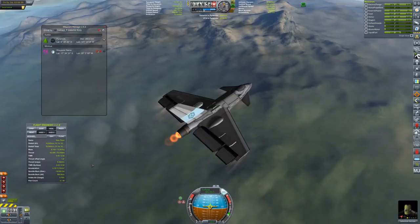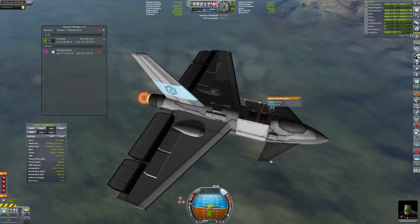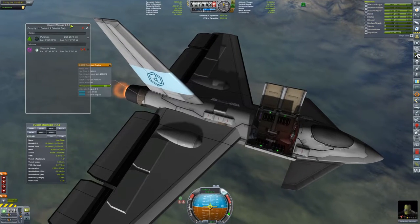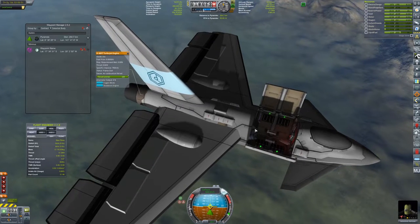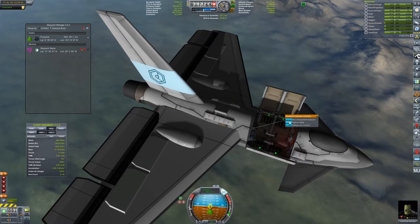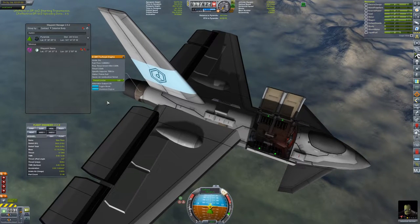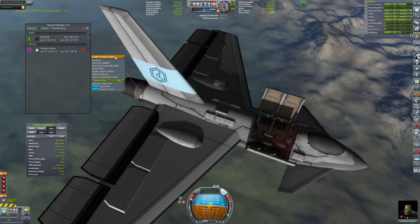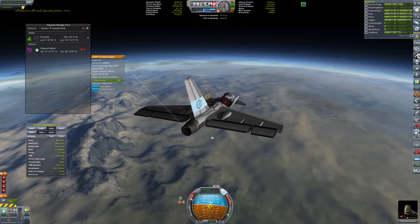We got a signal now — we have a signal! Let's open up the cargo bay. Actually, going to kill the engine for a second. Let's go ahead and run the atmospheric analysis — review the data and transmit it. We're taking some serious electrical power to do this.